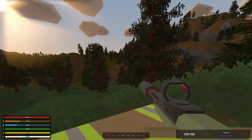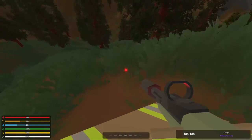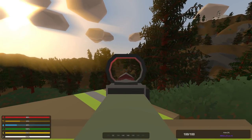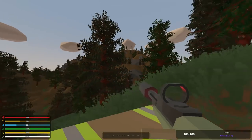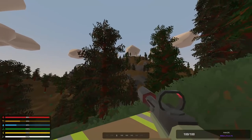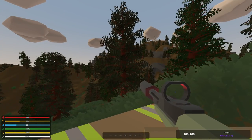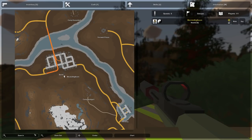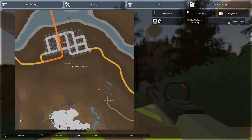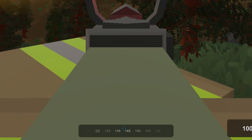There is one problem: in the case of you not being next to your friend when you find an enemy. If your friend is on that hill and you are on this hill, bearing 143 for you might be more like bearing 65 for him. Now you can just mark on the map where you want to point out, and it will pop up both on the map of your friends and on their compass, so I can point out the general direction and it will show on my and their compass.